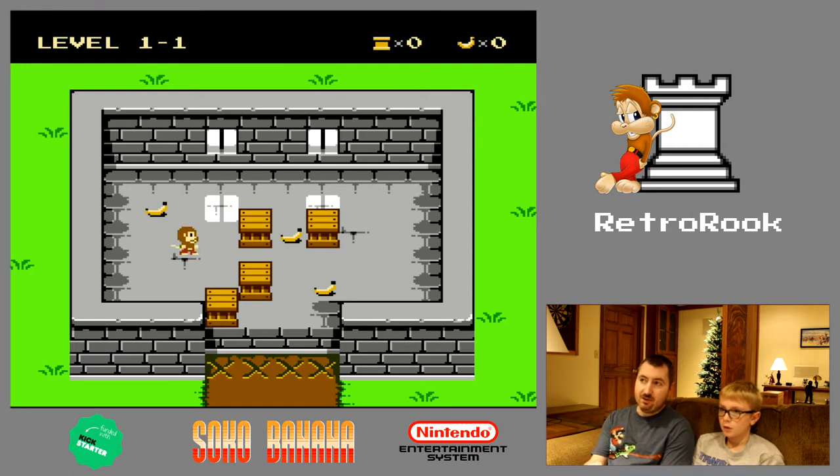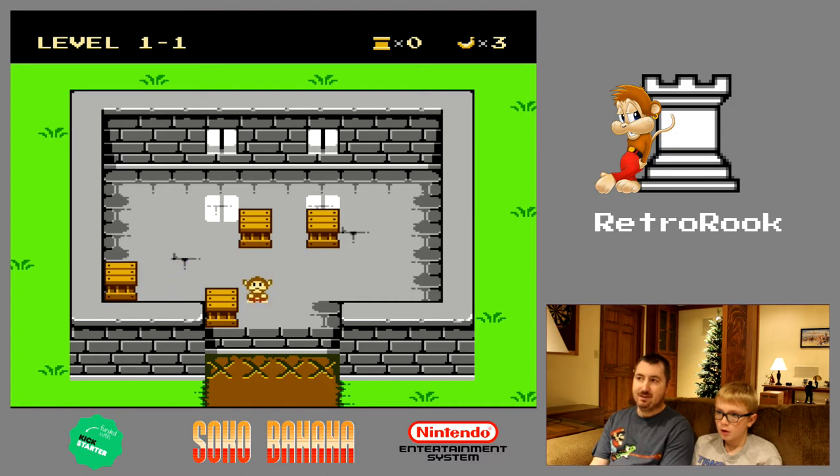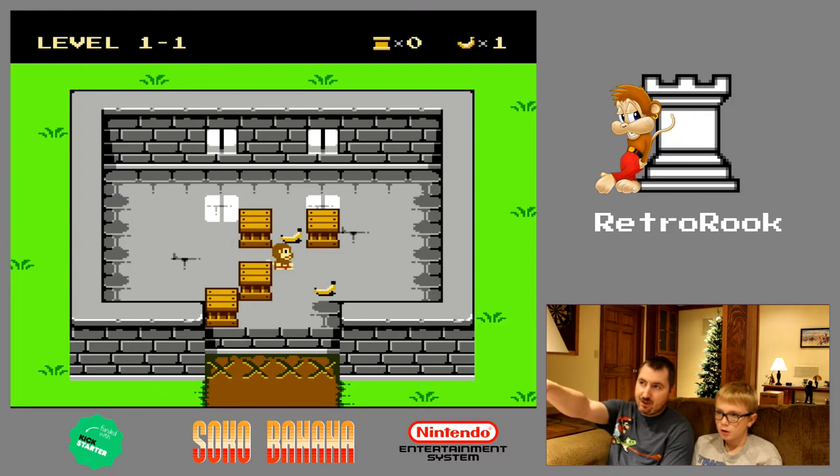So do you want to give this a try? Sure. So walk around and pick up the bananas first. Okay, now you got all the bananas. So now you want to... you pushed it into the corner — you can't push it back out now. You got to push your crates down to where those X's are.